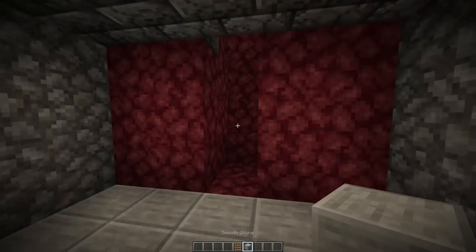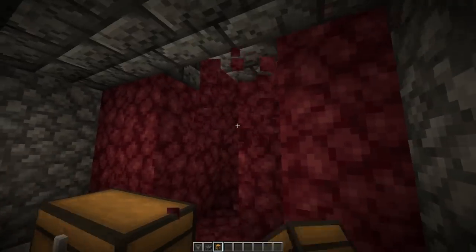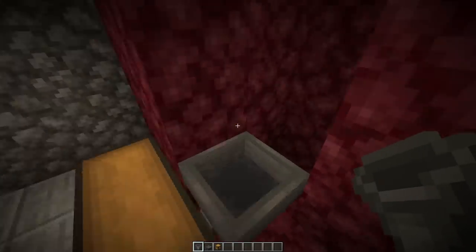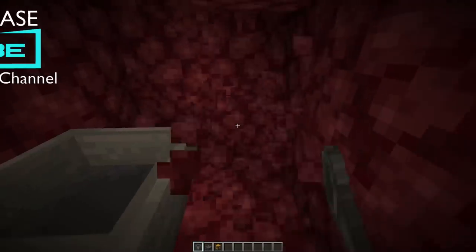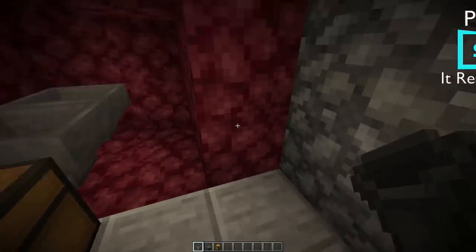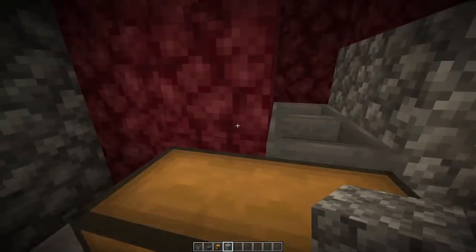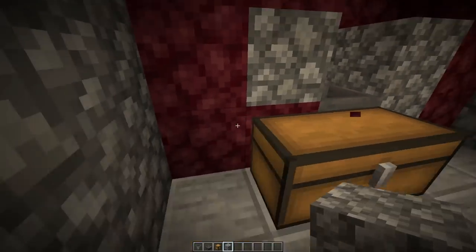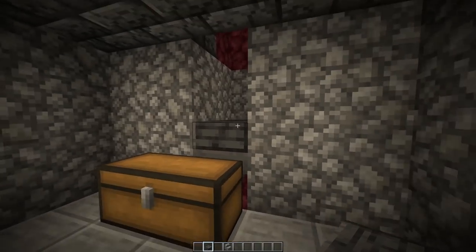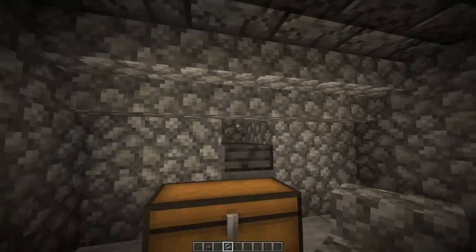Now we're going to put some stuff inside here. Come to in front of your channel right here and place a double chest. Dig out these blocks and then place a hopper facing into that chest — you can see that the little nib is facing into the chest. And then come behind that and place another hopper into that first hopper. Then place a slab on top of each hopper — it doesn't matter what slab you use.